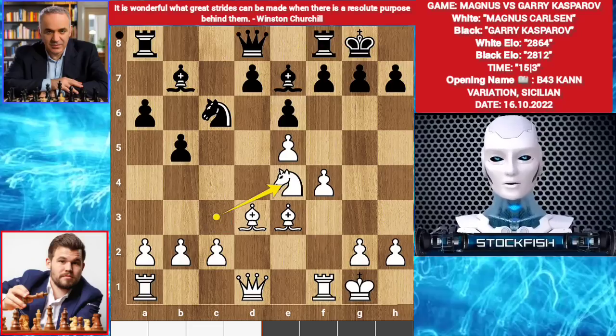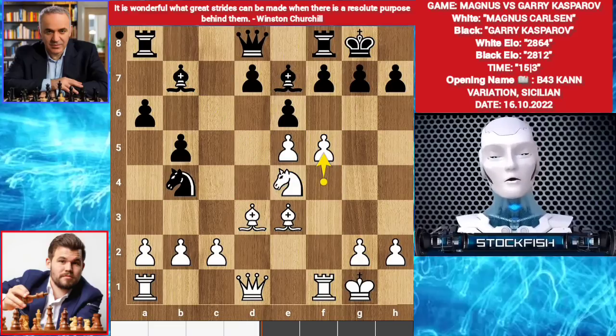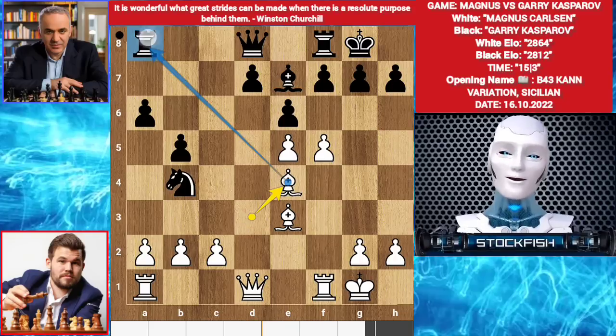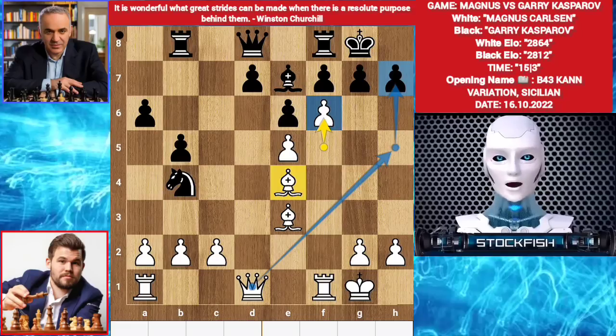Knight e4. Knight b4, targeting the bishop and the knight. Magnus played f5. You might think the knight and bishop can create problems for black, so why not bishop takes knight? But it's not so easy — let me show the variation. Then bishop takes e4, targeting the rook. If rook moves away, then f6, threatening to play queen h5, queen takes h7 mate. Let me show the variation, otherwise you will not understand my arrow lines.